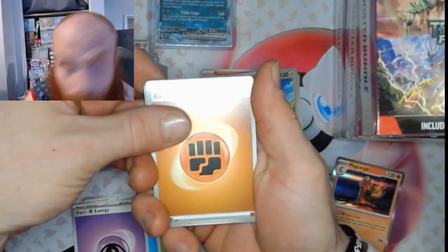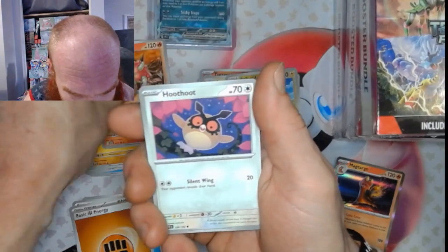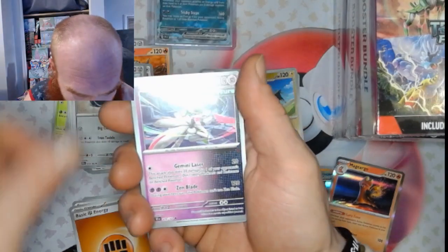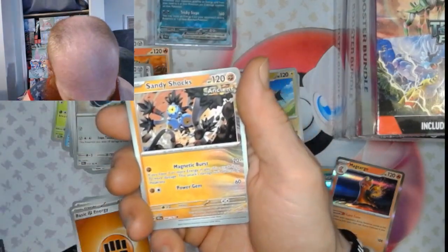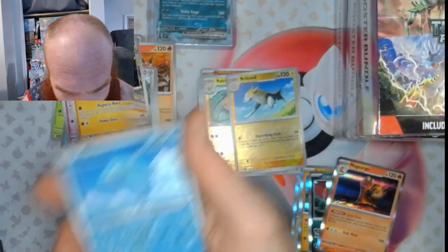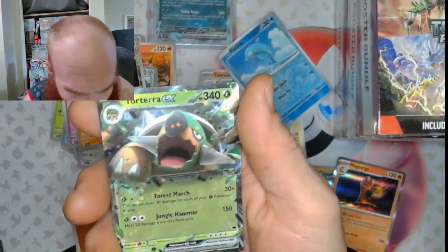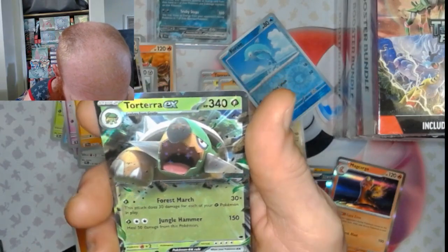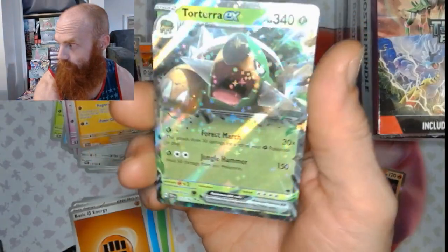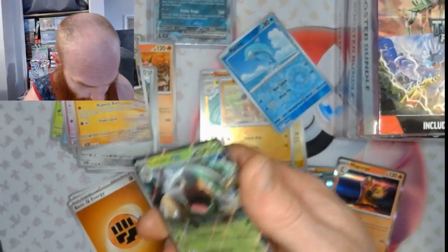Pack five: Fighting Energy, Meditite, Turtonator, Hoothoot, Beldum, Heavy Baton, Iron Valiant, Sandy Shocks, Mudbray reverse, Finizen reverse, and a Torterra EX — double rare! Nice pull on that last pack. I like that art too — nice and shiny. So out of six booster packs we ended up getting two hits: a Gengar EX and a Torterra EX.